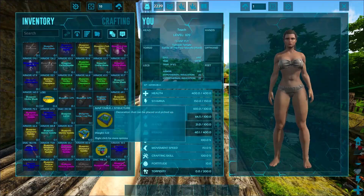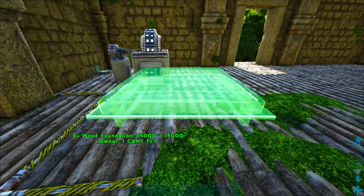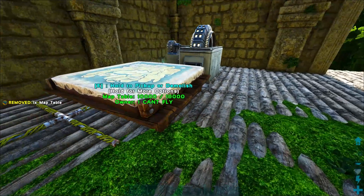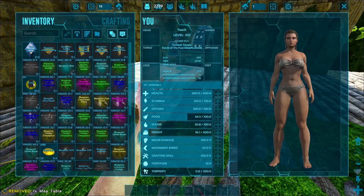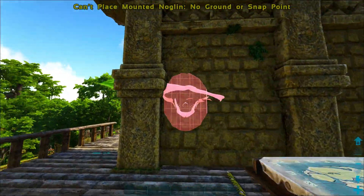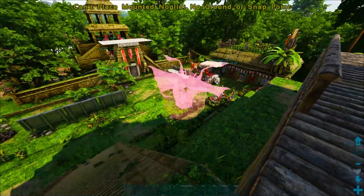Now let's put down some of our other stuff — a map table. Yes, this is cool looking. Map table — just in case anyone gets lost, you know, gotta know where you're going. And a noglin — that's incredibly creepy.